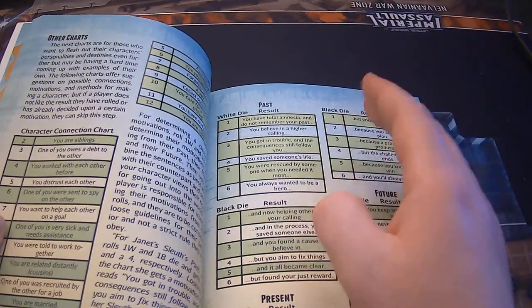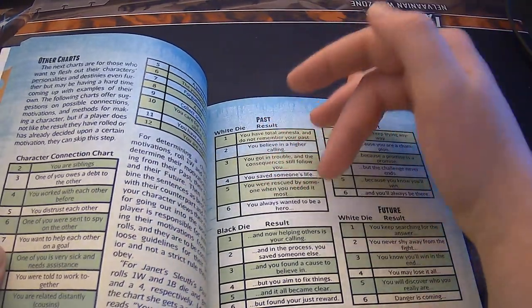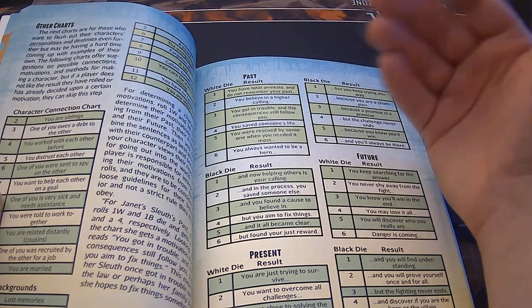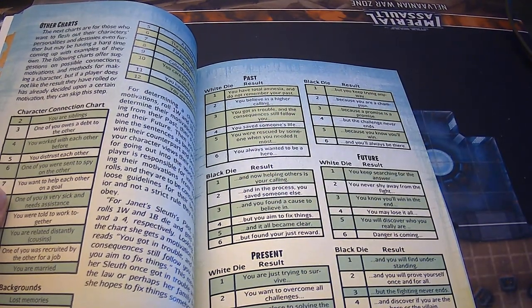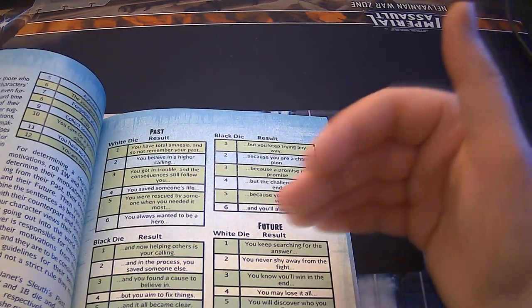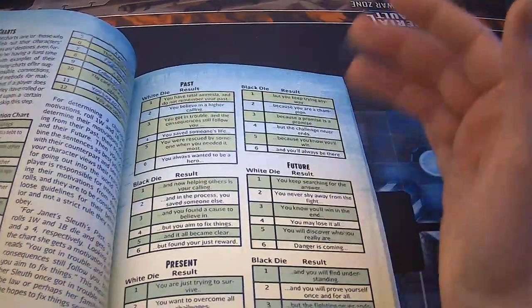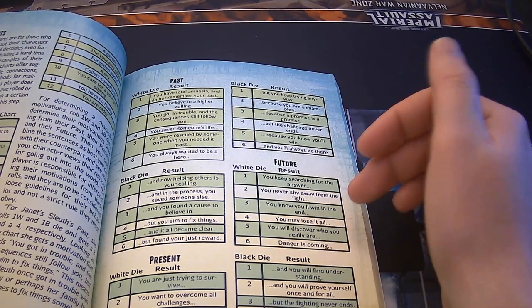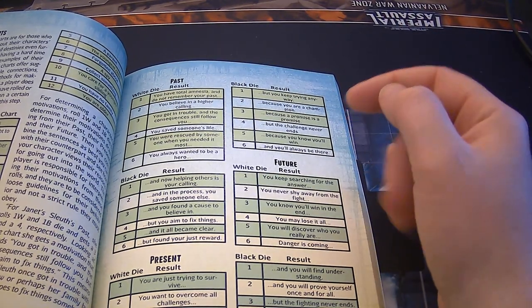For example, if you roll a six on the white die: 'You always wanted to be a hero.' Then say you roll a four on black: 'But you aim to fix things.' That combination may or may not feel cohesive. For present, rolling a two and a three: 'You want to overcome all challenges — because a promise is a promise.' That one doesn't always fit. For future, rolling three and four: 'You know you'll win in the end — and discover if you are the hero or the villain.' That one actually kind of works under certain circumstances.